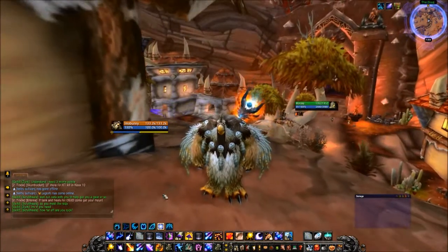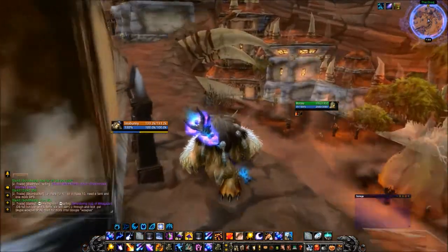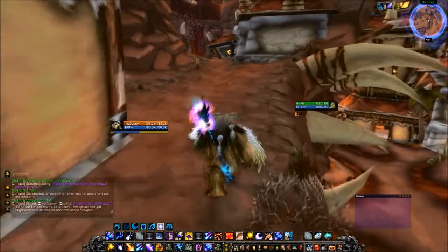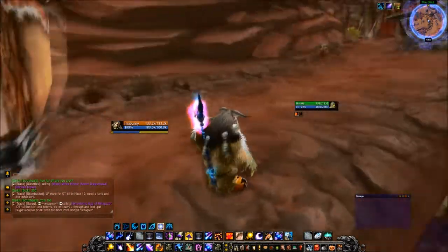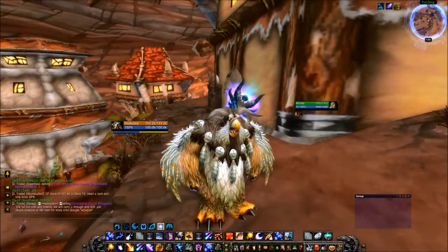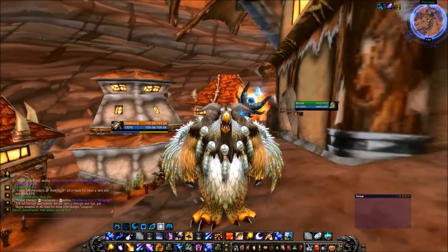Boomkin DPS hasn't actually changed that much. Moonfire and Sunfire now both have to be applied on the target at all times, but Insect Swarm is gone completely. Other than that, their DPS rotation has not changed. But you can get a new glyph that removes Boomkin form and you just look like you have stars falling on you. So for people like me who actually don't like the way Boomkins look, that's a great glyph.